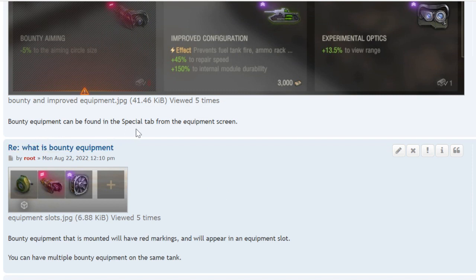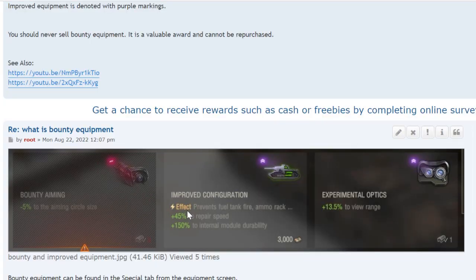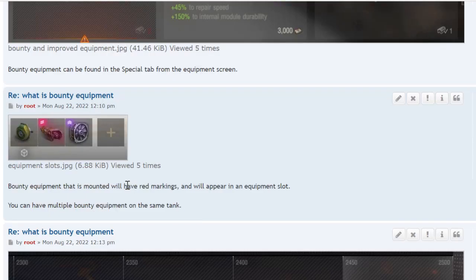Bounty equipment can be found in the special tab from the equipment screen. When you go to mount, it'll say 'special' and then you'll have the choice for the bounty or the improved. Bounty equipment that is mounted will have red markings, and you can have multiple bounty equipment pieces on the same tank.